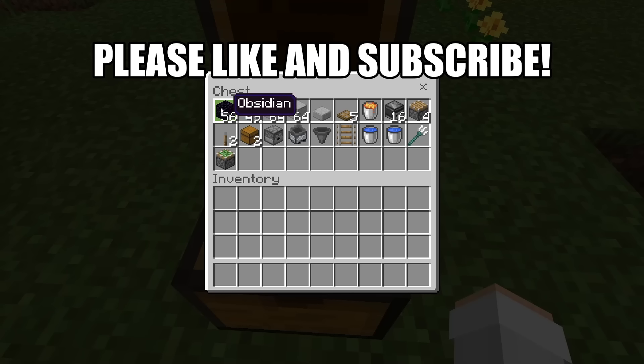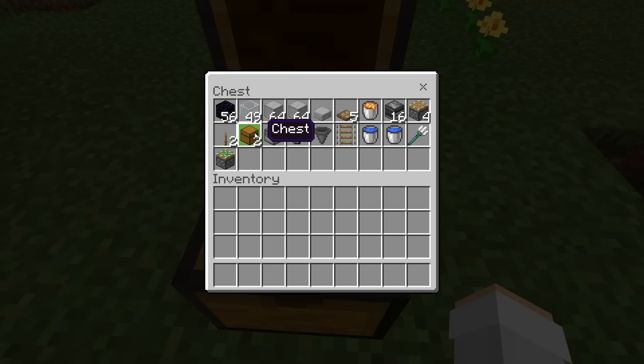For this farm, all you'll need is 56 obsidian, 49 glass, about 2 stacks of solid blocks — you guys can use any solid blocks that you want — 1 slab, 5 trapdoors, 1 lava bucket, 16 observers, 4 pistons, 2 levers, 2 chests, 1 dispenser, 1 minecart with a hopper, 1 hopper, 1 rail, 2 water buckets, 1 trident, and finally 1 sticky piston.